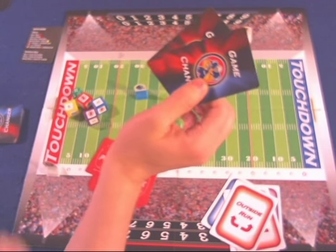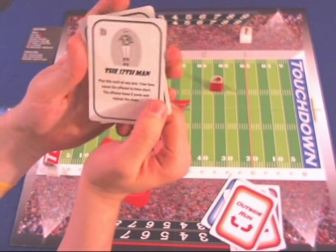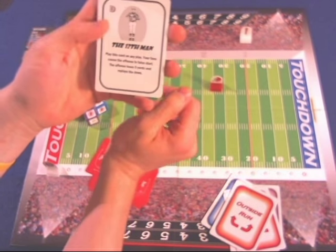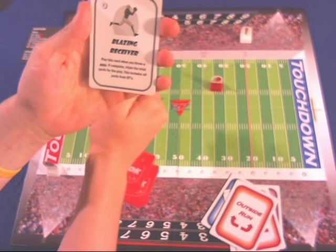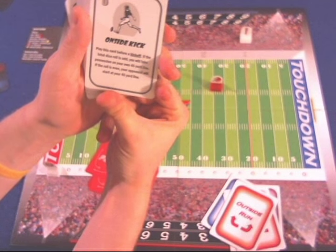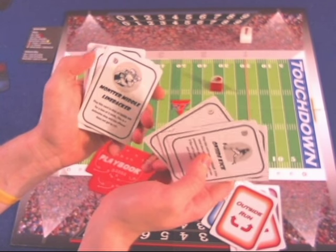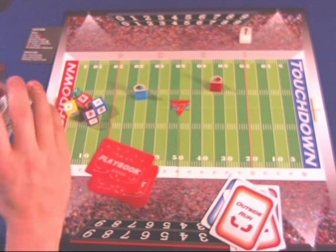Each player starts with two game changer cards that affect different things. For example, the 12th Man card: play it at any time and your fans cause the offense to false start, moving them back. Blazing Receiver: play it when you throw a pass — if it's complete, triple the total yards. Onside Kick: before kickoff, if the total die roll is odd, you take possession on your own 45. There are also cards like All-Pro Defense, Blitz, Precision Punter, and Monster Middle Linebacker — when you use them has a big impact on the game.